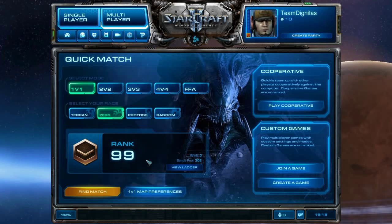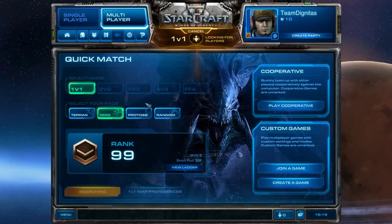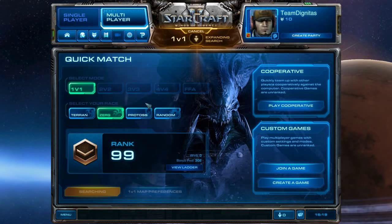Against Terran, ZvT is exactly the same as ZvP: 14/14, pull workers in and out of the Extractor, get the Hatchery on 20 supply. Scouting is identical — Overlord goes in at 5:45. If we can't get it in, prepare for everything. Throw down the Evolution Chamber, maybe a Spore Crawler. Overlord spread is very important every matchup. Alright, we're pretty much ready — let's hit find match.